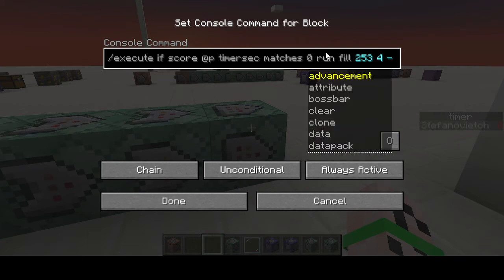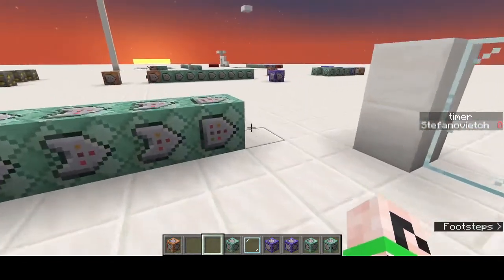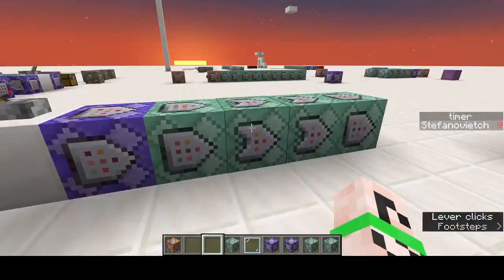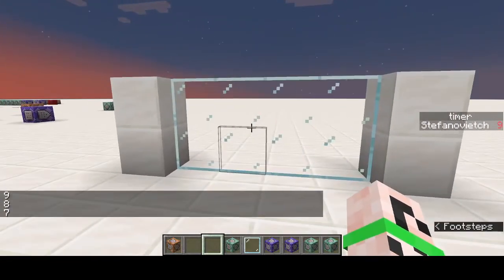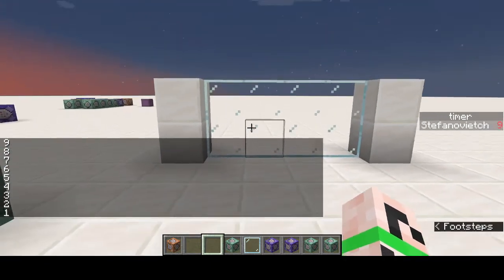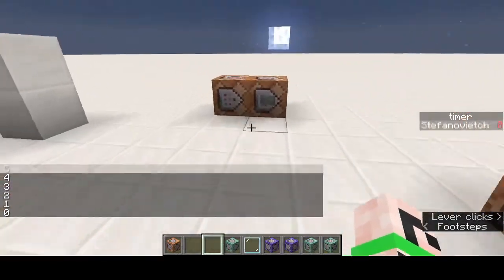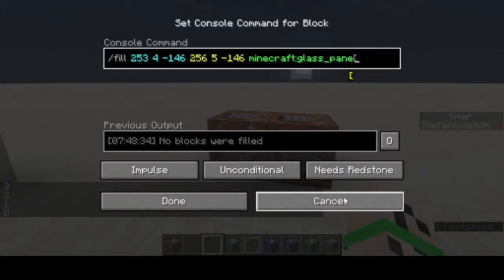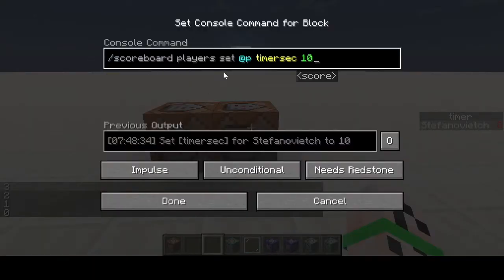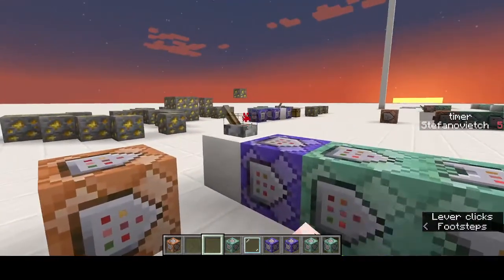Next you can execute if the score timer_sec matches zero and run anything you want. Here I've filled this part with air, and that is this part here. So if I start it you can see it counting down, and on the right side you can see it going from zero to 20, and when it hits zero that area disappears. If you turn this off you can reset it by filling this back and setting timer_sec to 10 again.